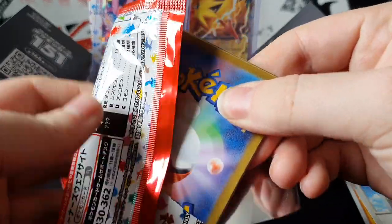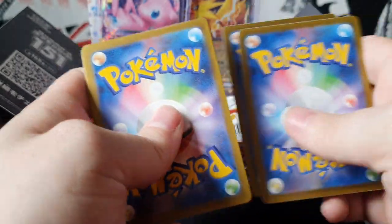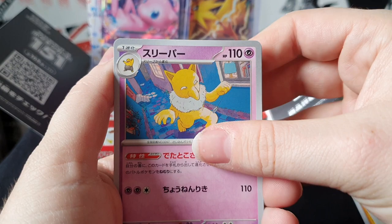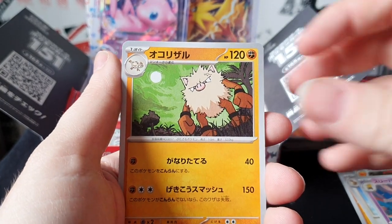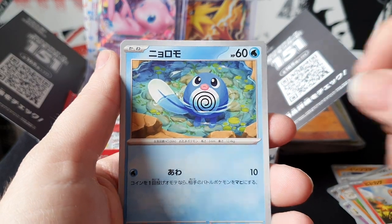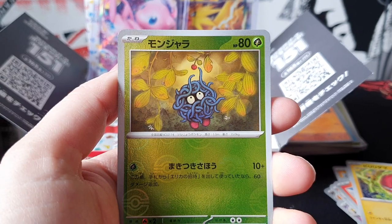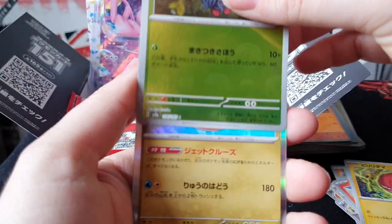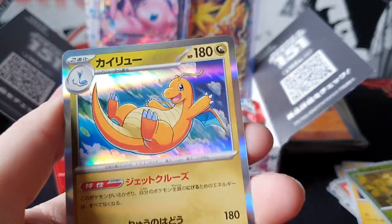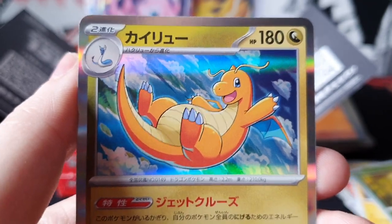On to the next one. Am I recording? I need to keep checking that when I pause it. Hypno, Primeape, Charmander, Poliwhirl, Voltorb, Tangela reverse, and Dragonite. That's pretty damn nice art - I think that's what was on the side of the box.